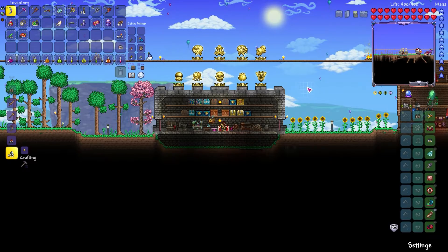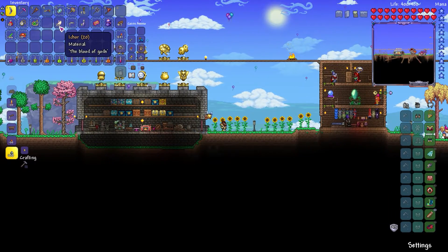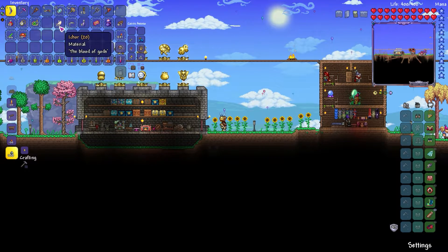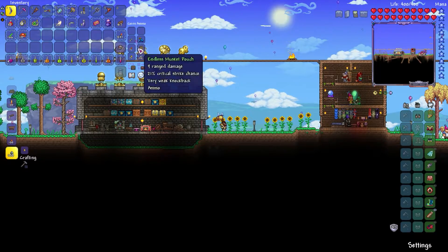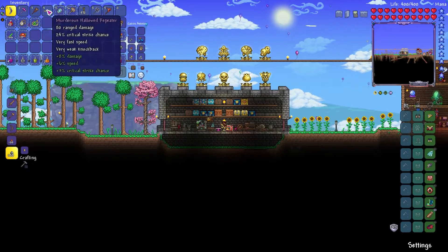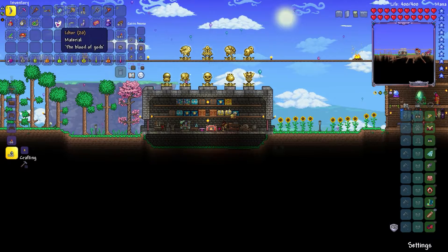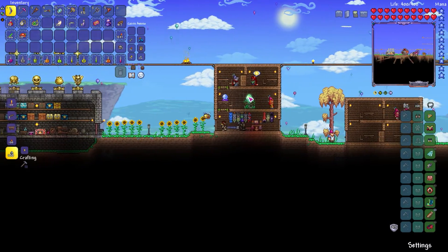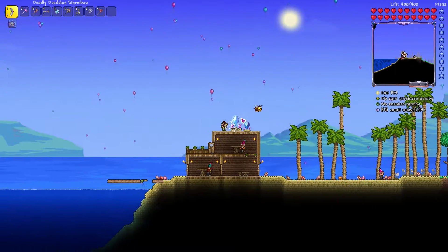I did a little bit of farming and got myself some ichor arrows, because I've been testing on a journey mode character how to do Skeletron Prime with the stuff we currently have — basically the hallowed repeater, the storm bow, and hallowed armor. My findings were that ichor arrows were quite strong against them, so we're gonna jump over and buy some arrows and make some ichor arrows.